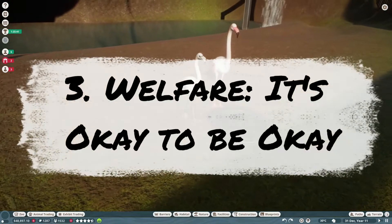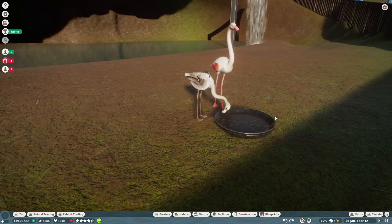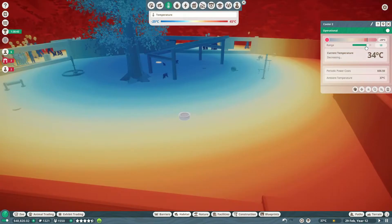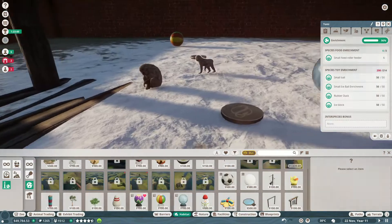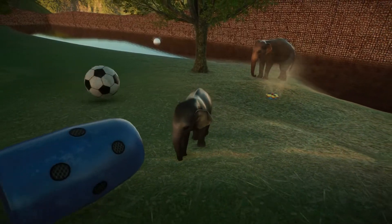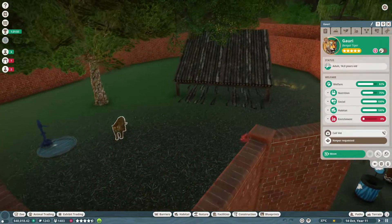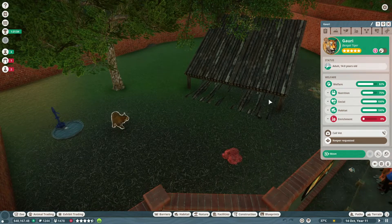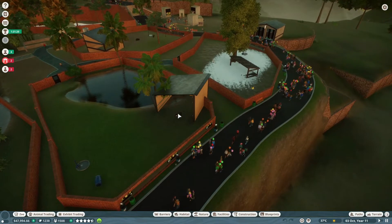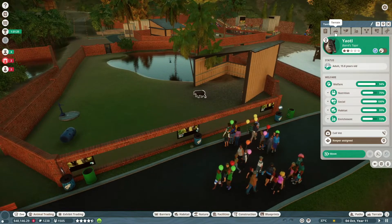Tip number 3: Welfare — it's okay to be okay. If you're anything like me, you take welcoming animals to your zoo seriously, meaning adjusting the temperature, putting in their native flora and showering them with enrichment items. Look, I'm sorry to say, but ain't nobody got time for that. Contrary to your perfectionist inclinations, animals can be perfectly happy at 75% welfare for a long time. Just look at my mate over here in his boring enclosure — five stars. You little ripper. When you're putting in a lot of animals, just make sure they're happy enough so that protesters won't come along, then you can up their welfare score later.